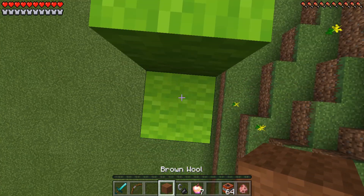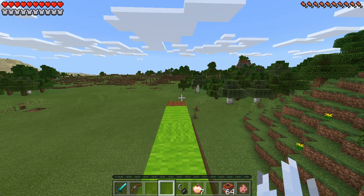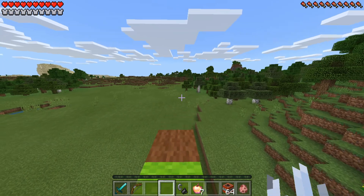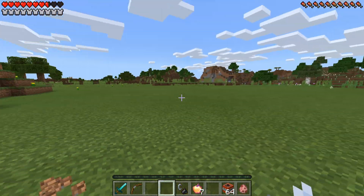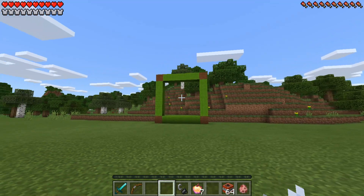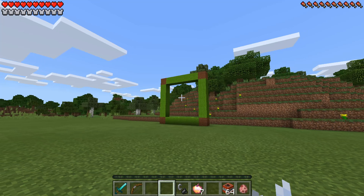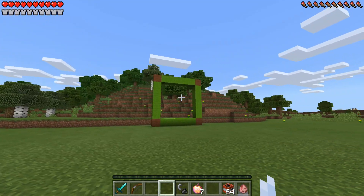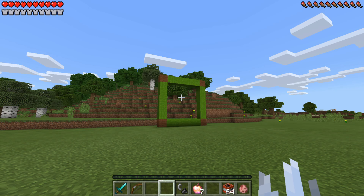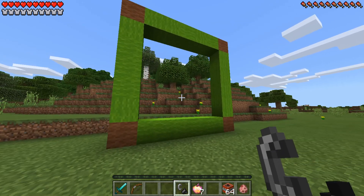And then one brown wool on the edge. Now you can just go ahead, run, and jump on down, and take a look at this absolutely amazing, beautiful, epic frame you have just created, guys. Now you just want to go ahead, whip out your flint and steel, and light this baby up.